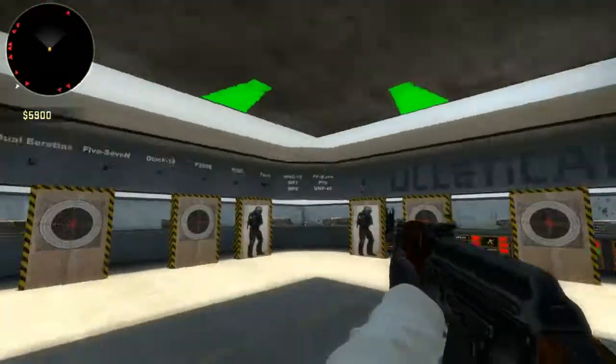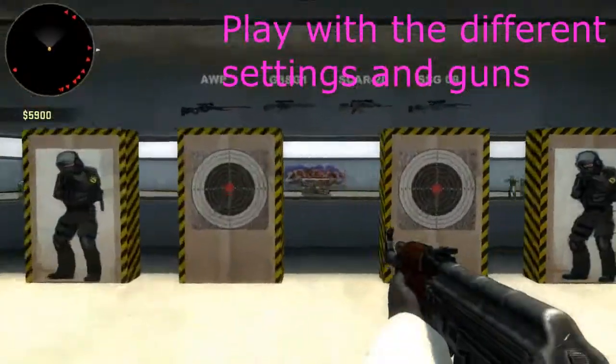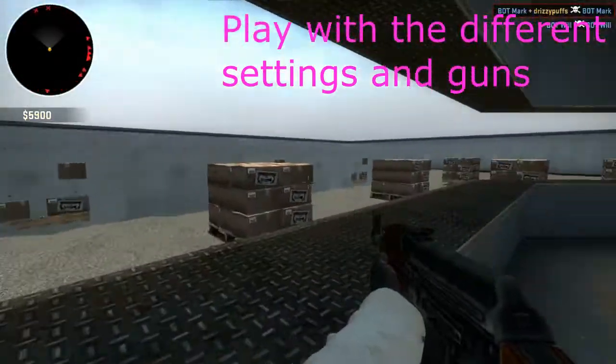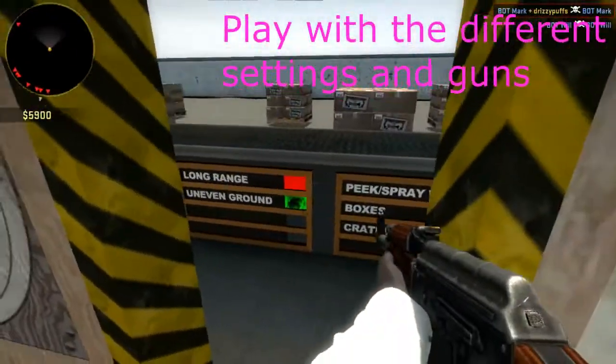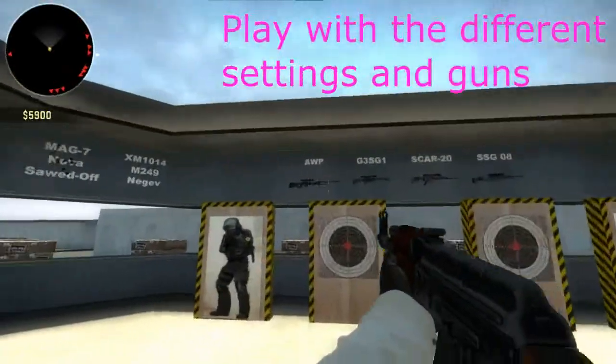Make sure that you practice on the side where it says Analytical. You can also change the distance where the enemies will be. So if you want to focus more on close range, you can do that. If you want to do long range, you can do that too. Practice with your sniper skills — the snipers are right over here.